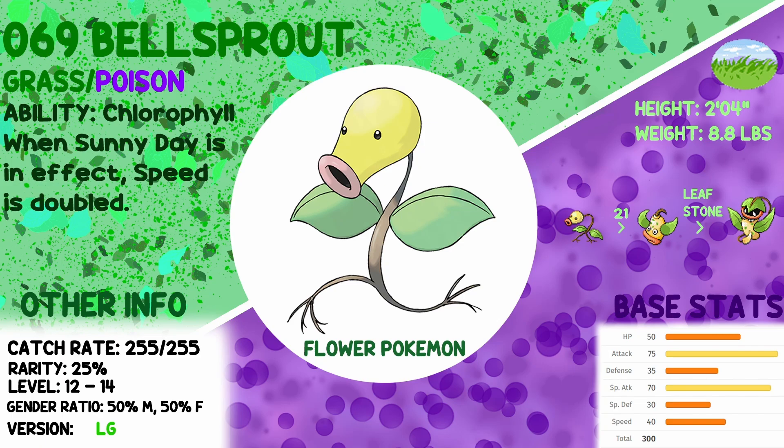Next up we have the Leaf Green option — number 69, Bellsprout. Grass/Poison type, Chlorophyll ability. All the information is the same as Oddish: 255 catch rate, 25% rarity, level 12 to 14. It's faster than Oddish and more of an attacking Pokemon. Oddish is defensive with special attacking capabilities, whereas Bellsprout is offensively based — so its defenses are like a wet paper bag. I've heard this one is kind of better; I've never found a reason to use it, but maybe I should in a future playthrough. I feel like Victreebel is probably about the same level as Vileplume — pretty fair.